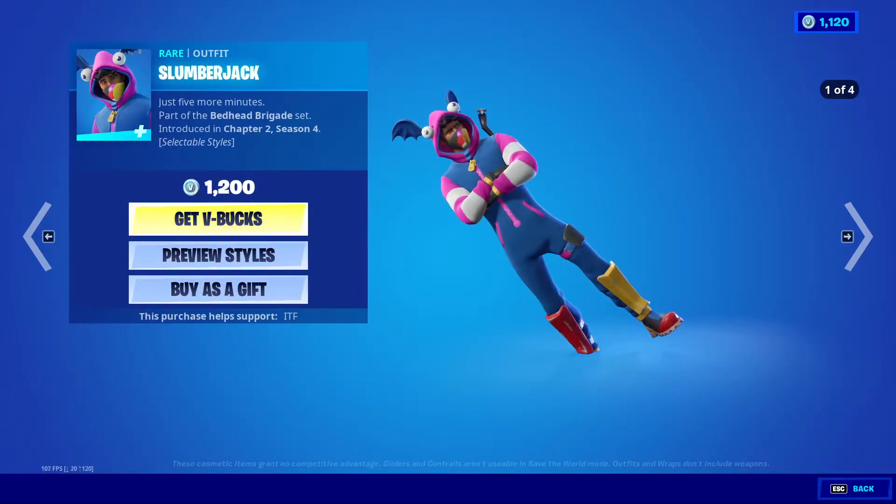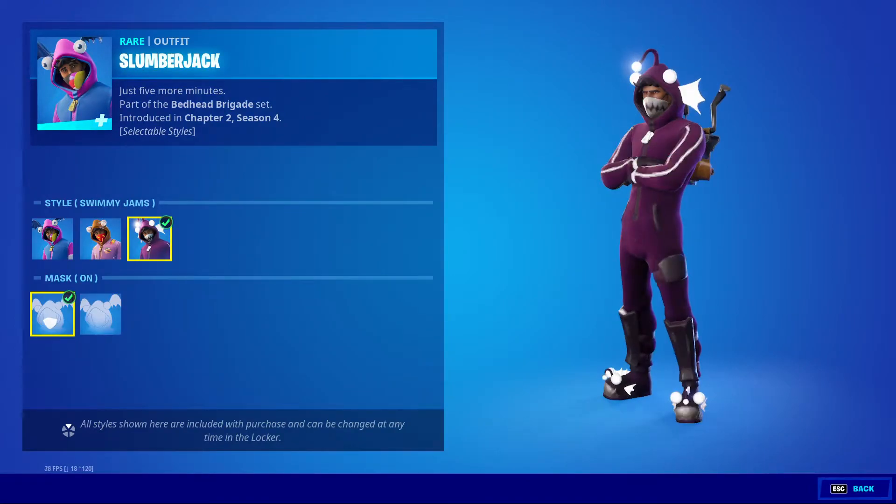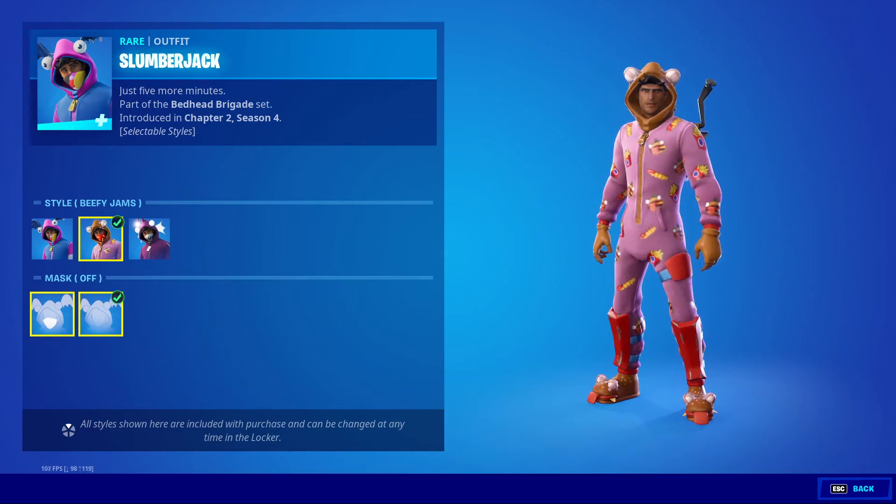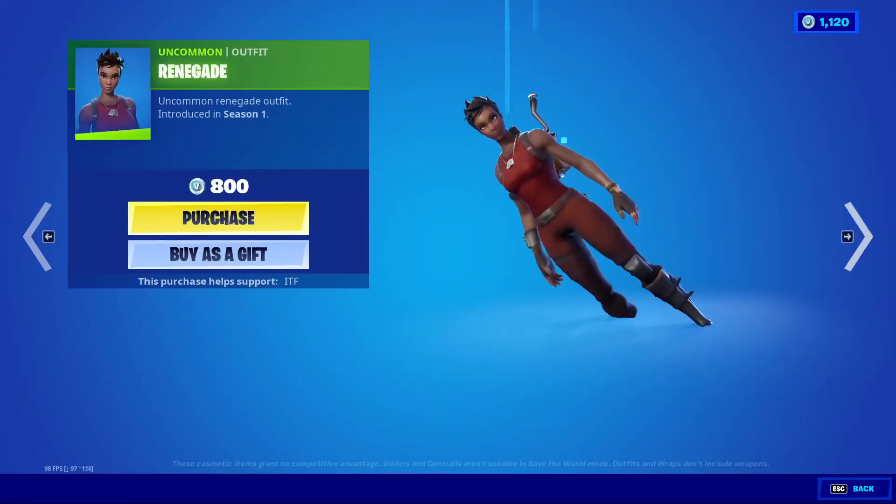Slumberjack is back, has alternate styles for Beefy and Swimmy Jam, and then you can change the mask. How does the HUD actually change? Oh, it's the mask — sorry, yeah, not the HUD. I'm so confused.